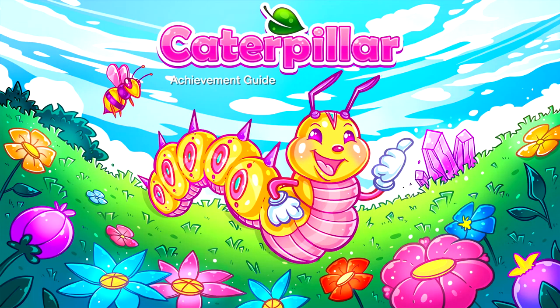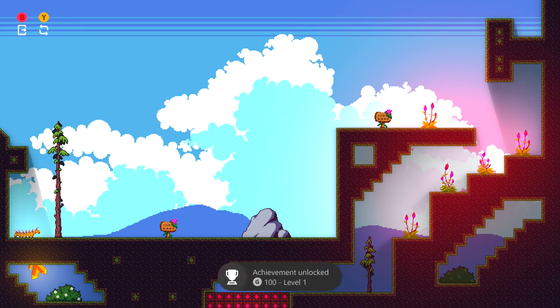Hey everybody, Sean here from Gameyag.com. Here we are today in Caterpillar, going for every single achievement. Getting all of the achievements in this game requires us to get to level 10. As soon as you start up the game, you should be given the first one for starting level 1 for 100 gamerscore.